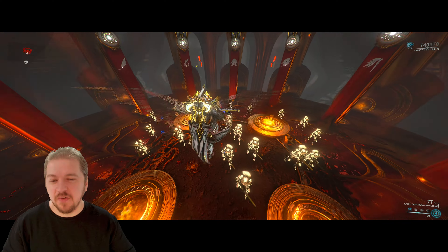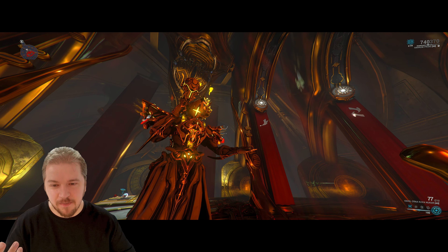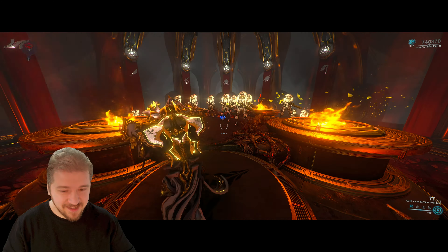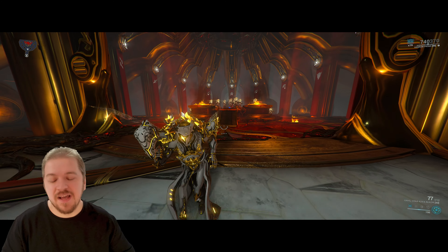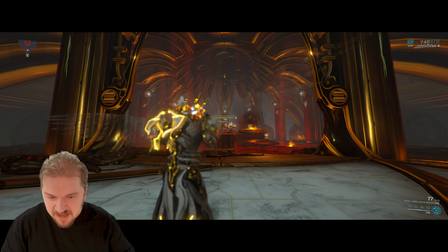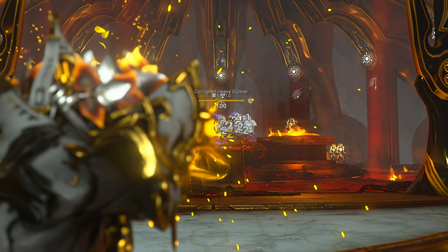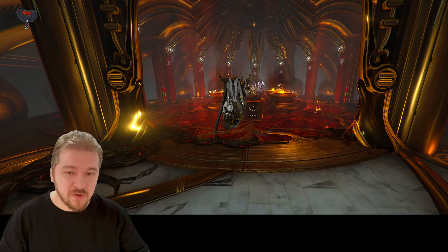Let's begin by checking out how the weapon handles without any mods equipped — just a couple of free shots. The Nukor is a secondary beam weapon with a massive default range of 29 meters, and it still makes contact. Isn't that freaking insane? Not only that, you can also add Ruinous Extension for even more range.